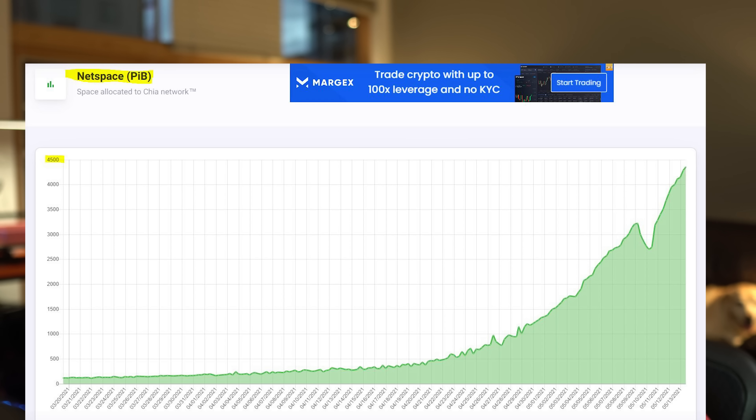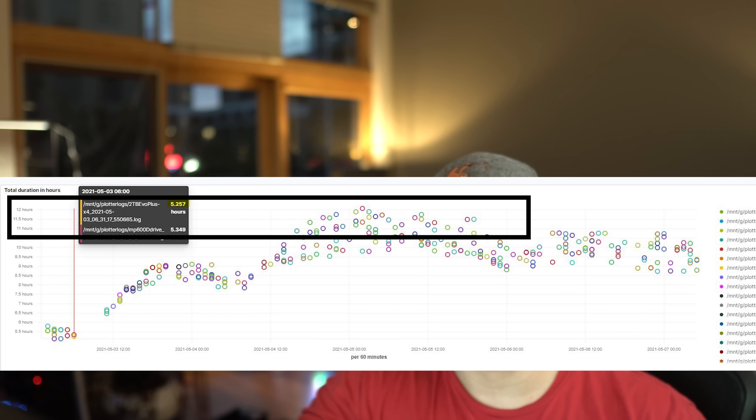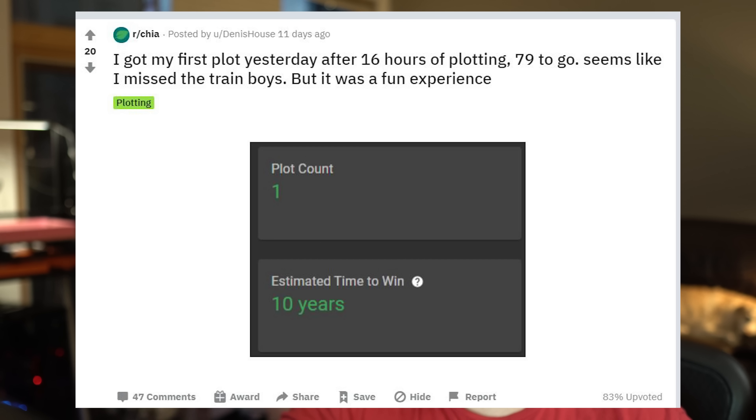As I said in my previous video, plotting is a very slow process. As you can see from this graph, it can take anywhere from 5 to 12 hours or more to make a single plot. And with net space growing exponentially, that means that if you can only plot a few plots per day, it'll be a long time before you see any Chia. While pools will help with this when they come out on the 17th, Bram has said that if you want to join a pool, you're going to have to re-plot, essentially doubling the time you have to wait to start farming and getting Chia.